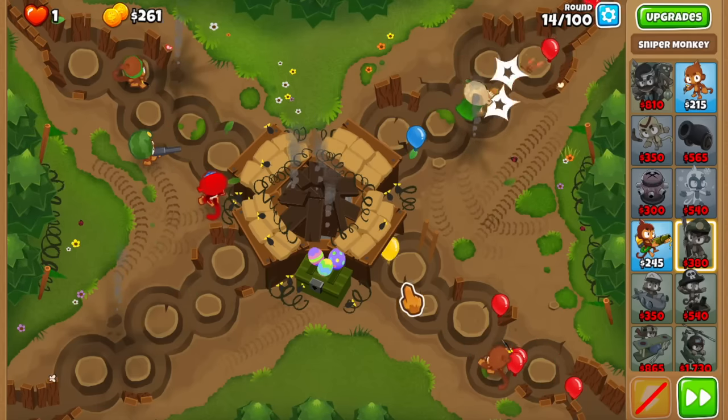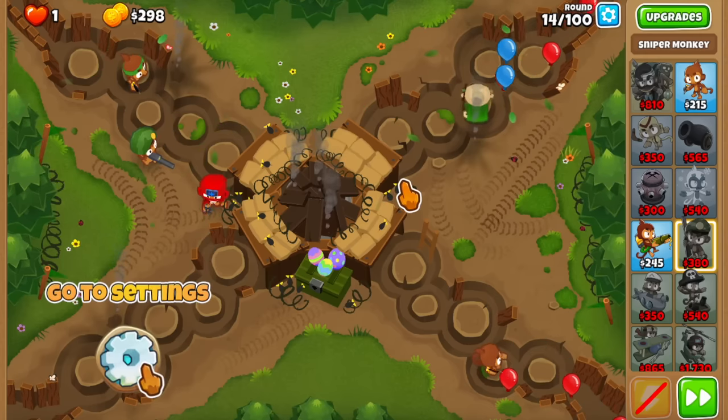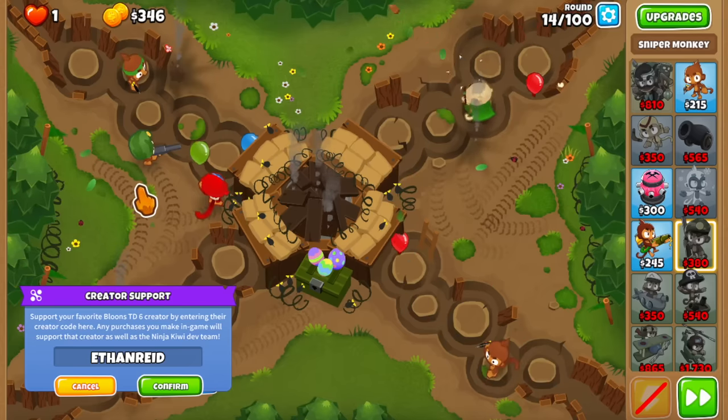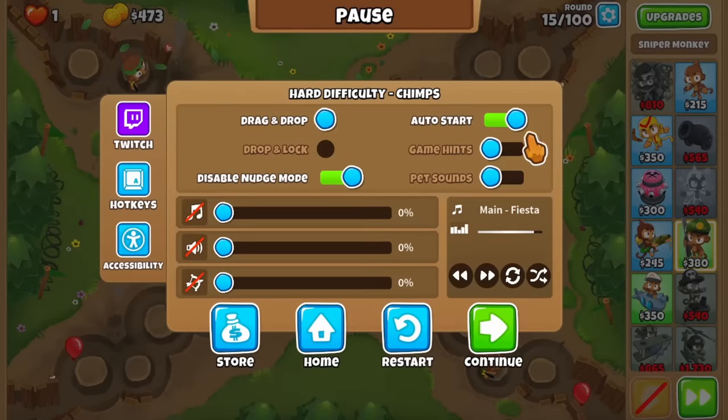The idea for rounds 14 and 15 is that we're gonna have big bloons like the yellows and pinks, and we just want to weaken them a little bit so they are slow enough. By popping them you're slowing them down essentially, so our other towers can do a little bit of damage. And I think that this should be fine.